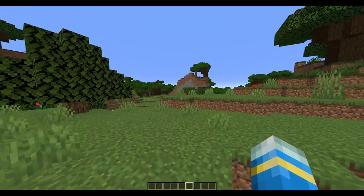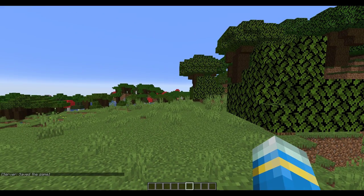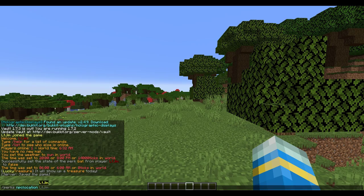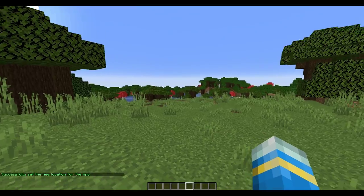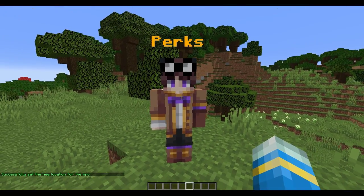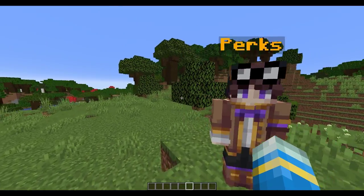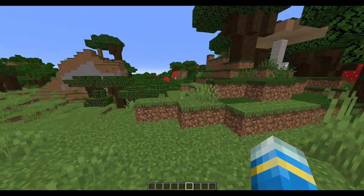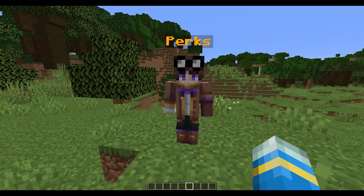If players don't have access to the forward slash perks command they can actually go up to an NPC. If you do forward slash perks NPC location, that is going to move the NPC to a new location and you can simply right click him to get the same GUI up and choose which perks you want. You can put him in spawn or in a certain warp location to allow players to come and change their perks.